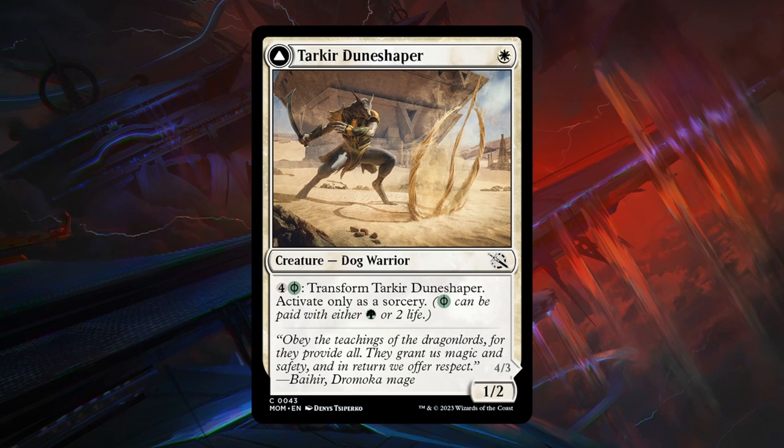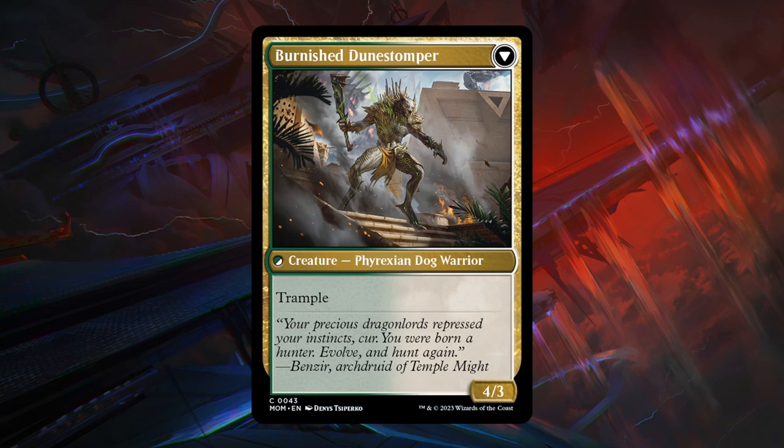Next is Tarkir Dune Shaper — our first creature that can transform. A 1-mana 1/2 dog warrior at common. We can pay 4 and a green Phyrexian mana — either 4 mana and an additional green for 5 total, or pay 2 life — to transform the Dune Shaper at sorcery speed. The 1-mana 1/2 transforms into a 4/3 trampler. Since we played the 1-drop early and transform it later, the 4/3 with trample can attack right away, essentially giving it haste. Still a pretty hefty investment — the 1/2 isn't that impactful early, and it costs quite a bit of mana or life to get a 4/3 trampler. C grade, but a pretty powerful card for a common.